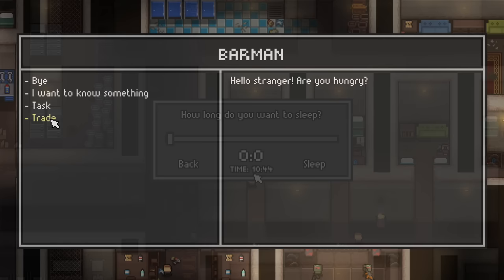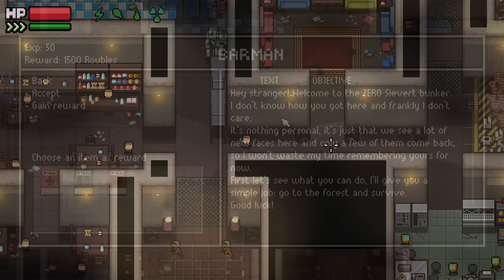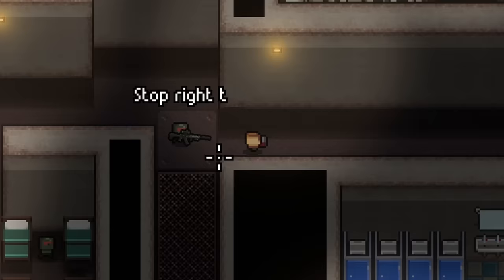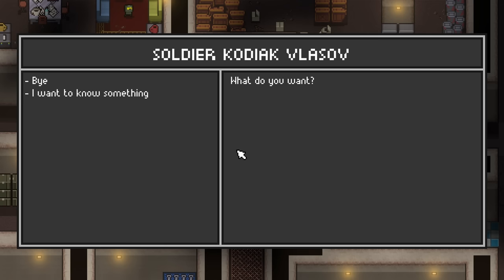The bunker is home to a handful of characters that will trade gear with you and give you quests. Some of them belong to different factions, and they will respond to you differently depending on your reputation with them. One of these factions is the Green Army — a group of soldiers equipped with sophisticated military hardware and a force to be reckoned with. They've taken an entire quarter of the Zero Sievert bunker for themselves, and will not let anybody enter until they prove themselves in the field.